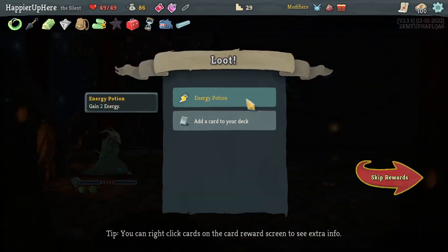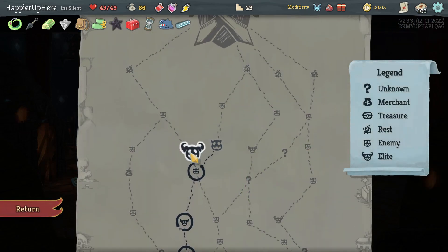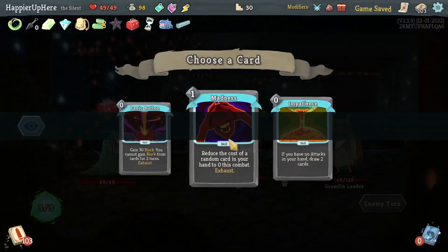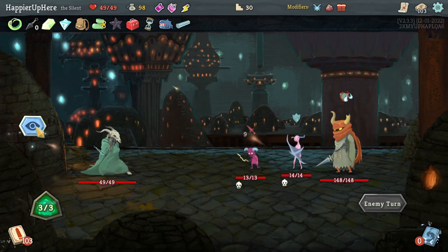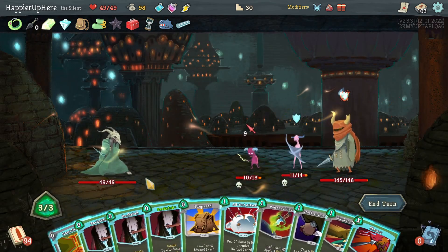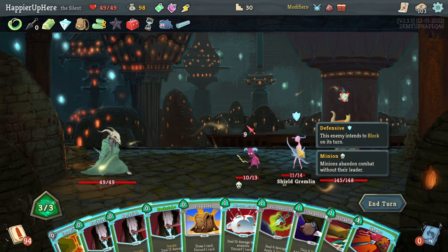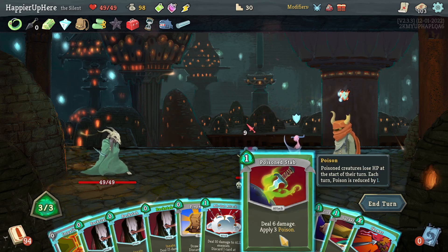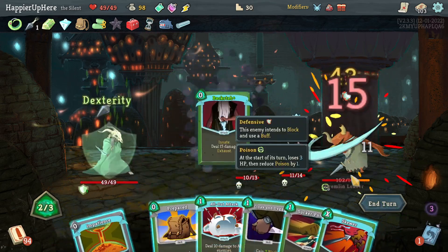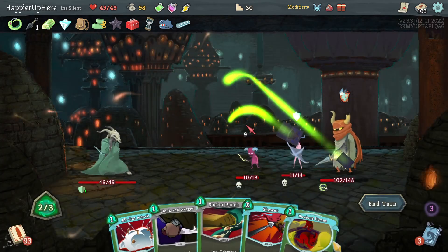Got an Energy Potion, Eviscerate, or Sucker Punch — second time being offered Eviscerate. Still don't think I'm ready for that. Let's take Sucker Punch. Grim Leader fight — Panic Button available but I'm not being attacked, so I don't need it. Let's take Impatience. All Out Attack will kill at least one minion, and Mercury Hourglass will kill the other next turn. Let's do Poison Stab, Backstabs, and try to draw Noxious Fumes.